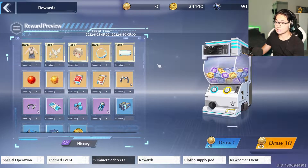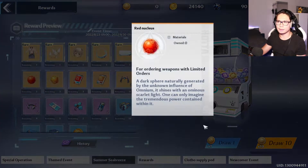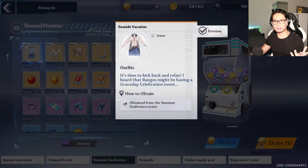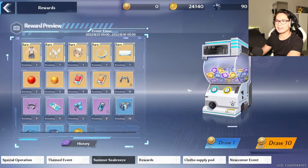The next one is the Summer Seabreeze event, and this thing is a scam — don't do this. You can draw the first five ones, which are free. I just got garbage and my friend just got a red nucleus, if I can remember correctly. But the thing is, this is not worth it. This is bait so people spend money on this one. You get some kind of beach cosmetic, which is not that important.